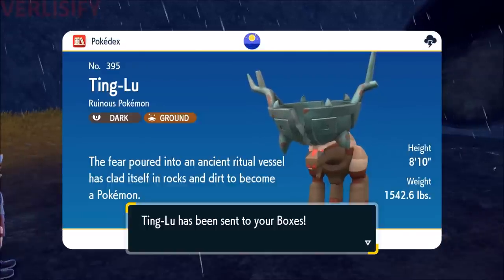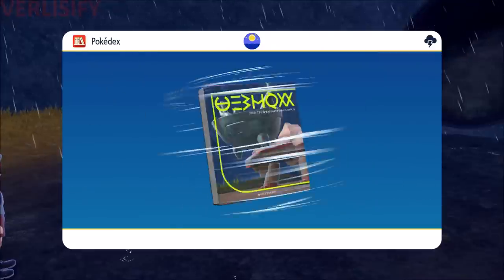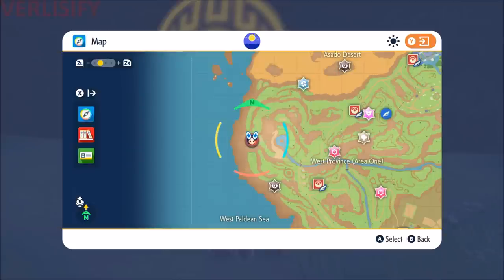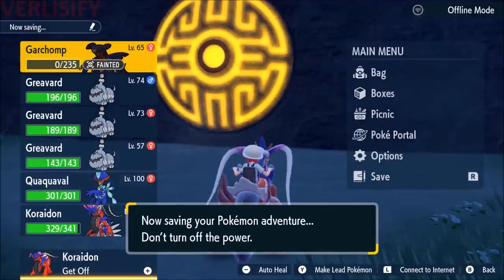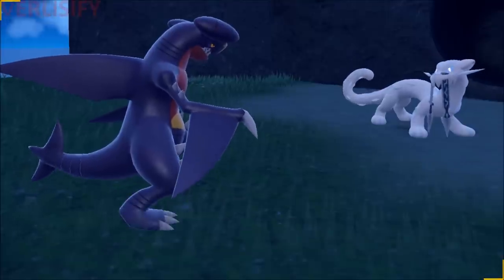The fear poured into an ancient ritual vessel had clad itself in rocks and dirt to become a Pokemon — that sounds very cursed. Here's where you find Chien-Pao. Here are the stats: 120 attack, 135 speed, ice typing — could be a little problematic for the Garchomp. But again, these don't really seem like too crazy of fights. Worst case scenario, Quaquavel bails us out or something.